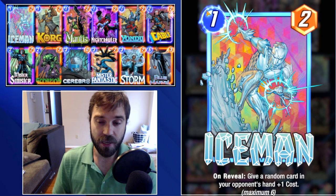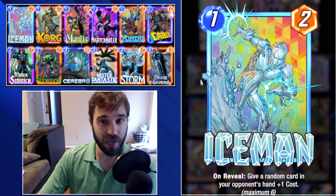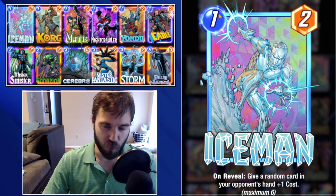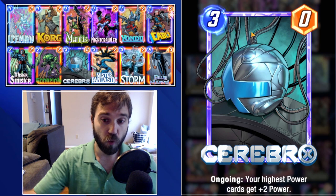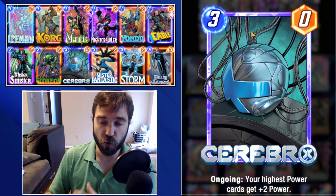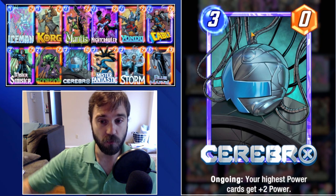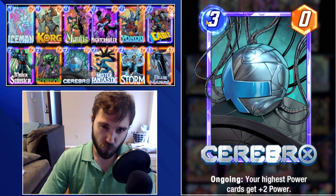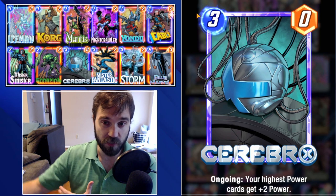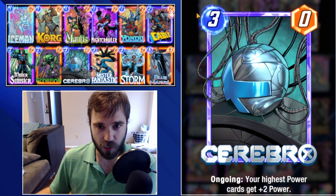Running through the cards we have: first up is Iceman — this will increase the cost of one of the opponent's cards, disrupting their curve just a little. It's two power, and all of our cards are going to be two power in this list to work with the Cerebro buff. Cerebro's ongoing effect increases your highest-power cards by plus two, so if they're all two-power, those cards will receive the bonus. Cerebro is fragile but offers a means to push a lot of power late and surprise the opponent.